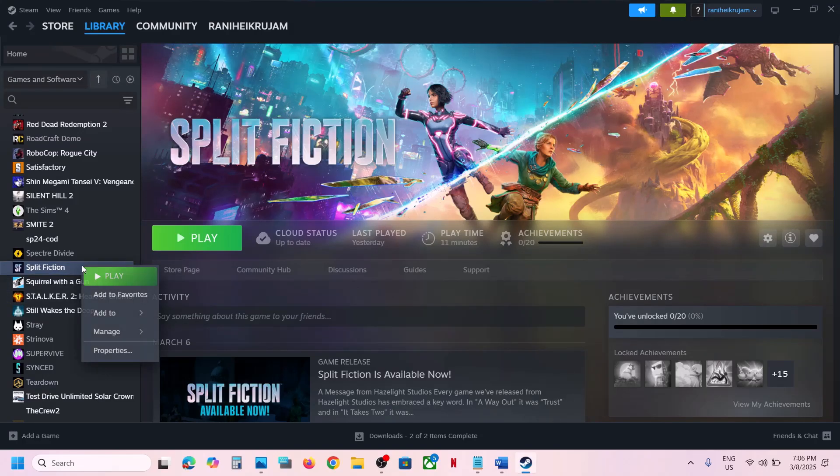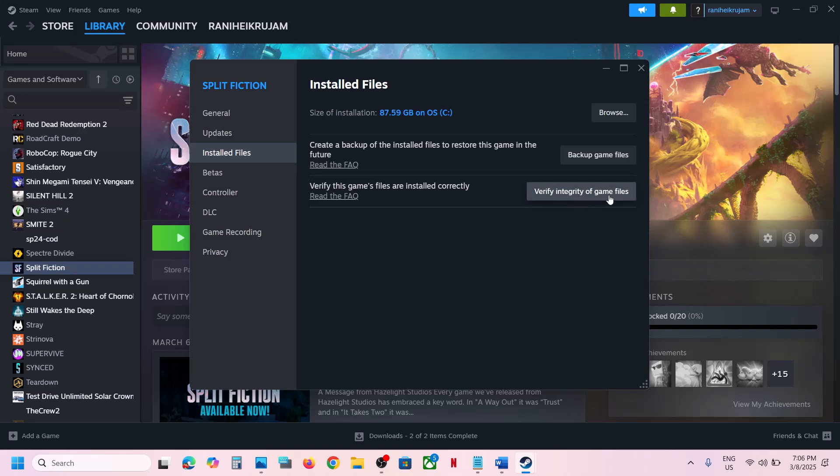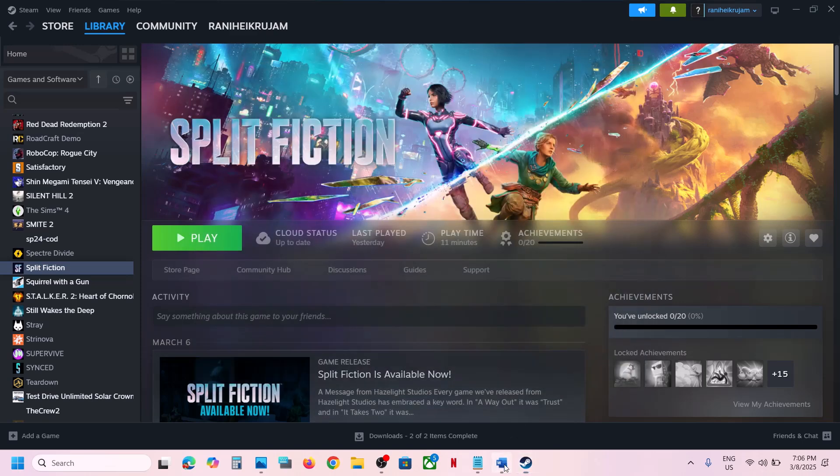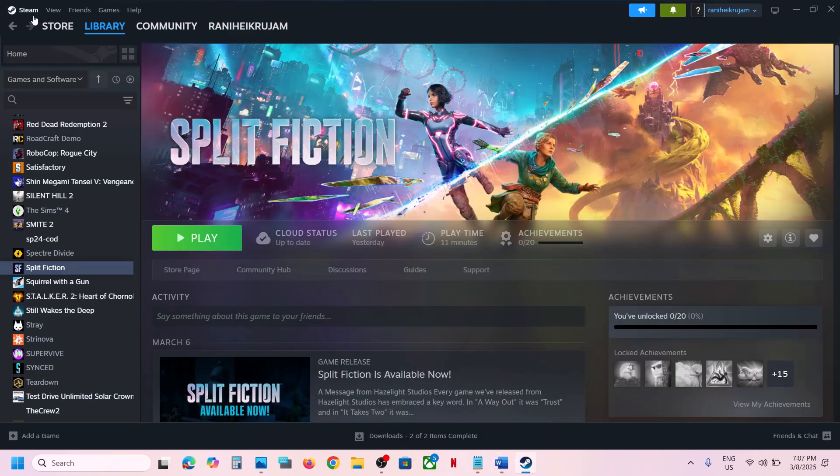The first step is to verify the game files. Right-click on the game, select Properties, go to the Installed Files tab, and then click on Verify Integrity of Game Files. Once the verification is 100% complete, launch the game and check. If it's still not working, the next step is to restart Steam.